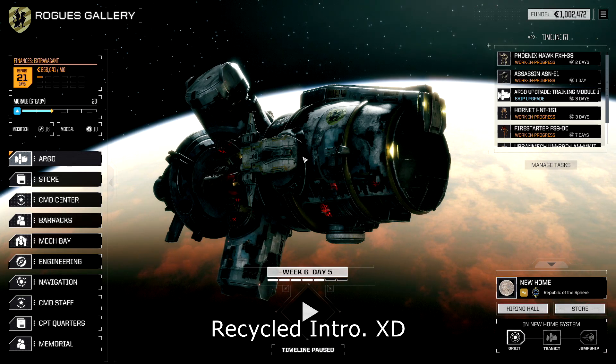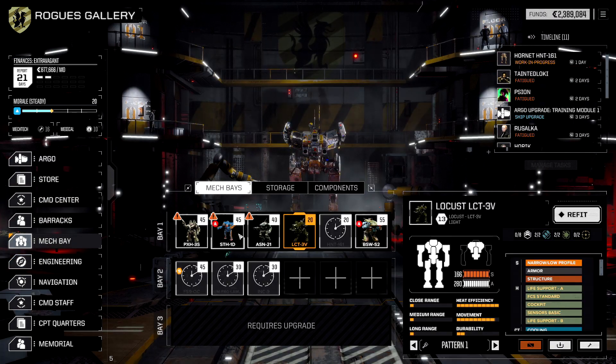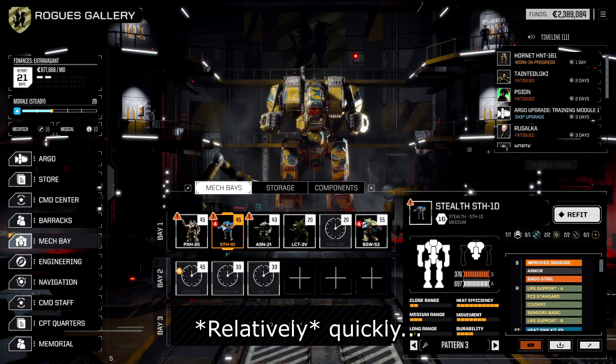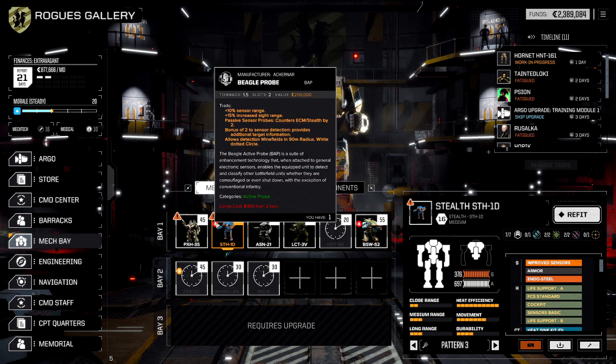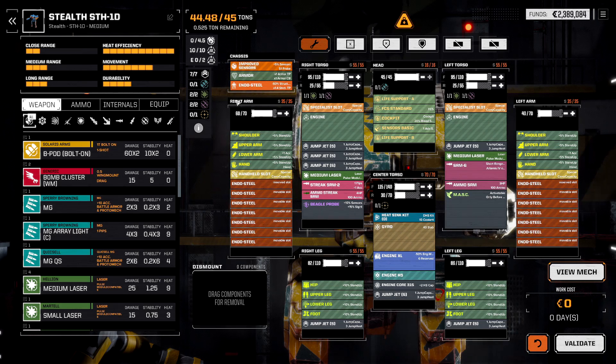Welcome back to Rogue Tech. We are ready to start looking at, building, and upgrading the three mechs we have that we'll be able to drop. I'm going to start with the Stealth because it already has some electronic warfare and is pretty good as a punchy boy.